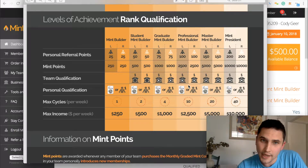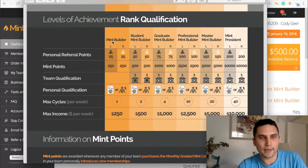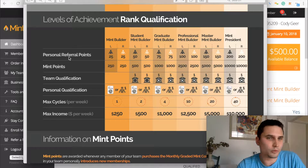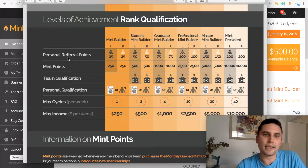So if you're just starting out, you want to get to the level of Mint Builder — it's right here on the left of the chart. That's where you want to get because that's where you start cycling. How do you get there? Think of these as metrics that you need to achieve in order to get to that rank. So you have personal referral points, Mint points, team qualification, and personal qualification. Let's just knock each one of these out real fast so you can understand what you need to do in order to get there.